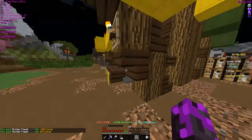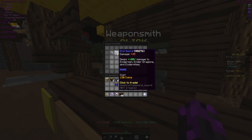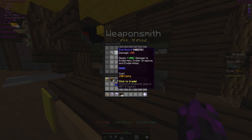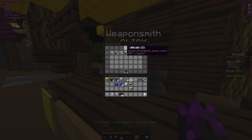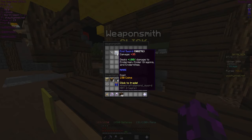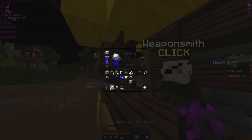Weaponsmith — here we go, here we go. The end sword, plus 35 — that'd be good. Let's just do that. Okay nice — diamond sword.